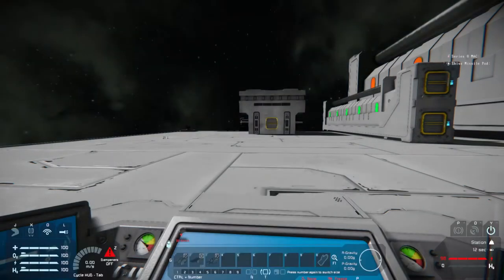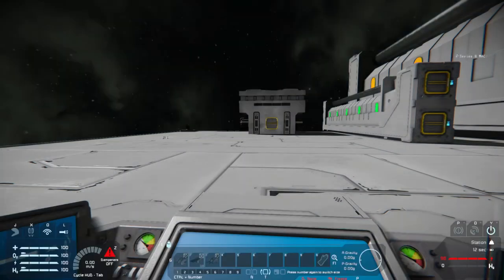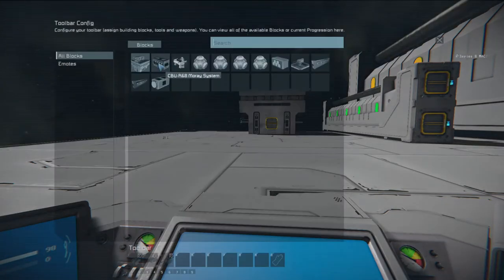So the next ones up. We've got the deck gun, the Moray system, the mine layer, the Moray mine layers. Then we've got your regular Archer missile pods, the M870 Rampart, the Mark 9 Mac Series 8 Mac, and the Shiva Nuclear Missile Launcher. Alright, so we're going to set these up, which I showed up earlier. We'll have to test that one with a ship.